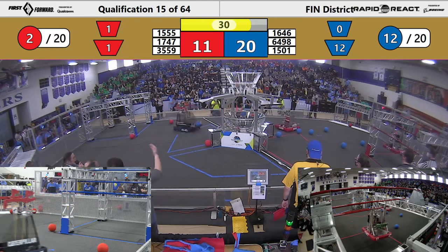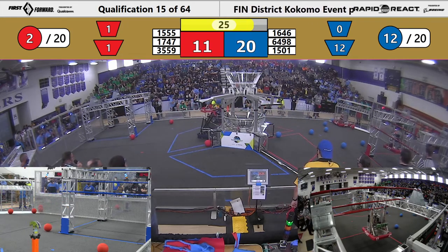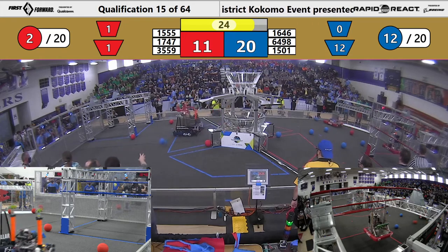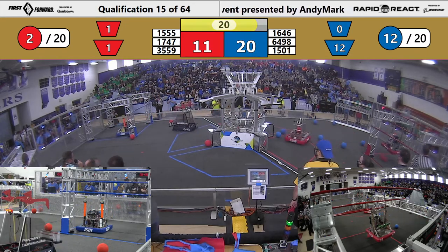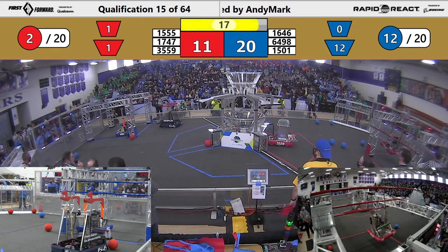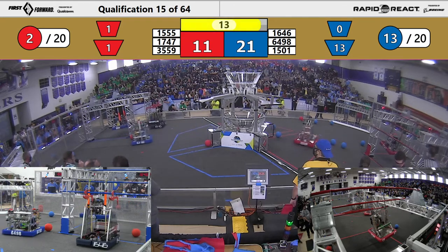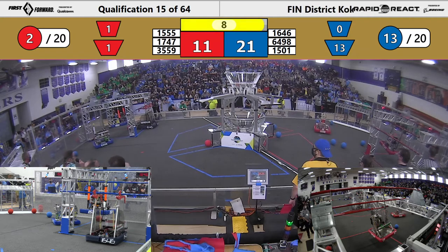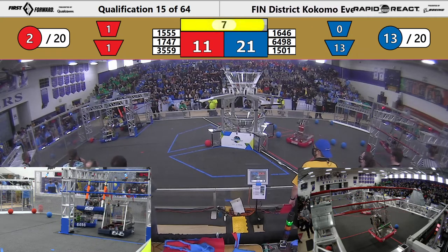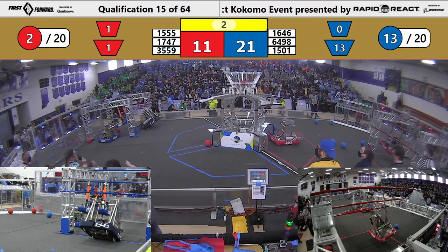Harrison already climbing — they're under that mid bar, they want that high bar. Blue has the advantage but it may come down to the climbs. 50.01 going up. 35.59, the Thundercats — they don't have a climber, they need to score. They shoot it up and in.